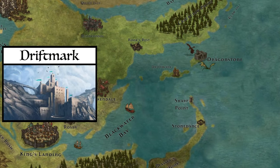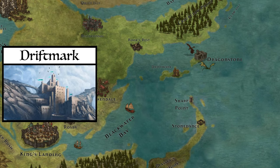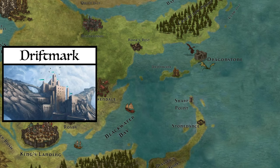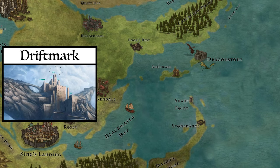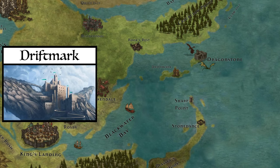The Island of Driftmark plays a unique and important role in the Dance of the Dragons, and the history of Westeros up until the end of the bloody civil war. It still functions as an important trading port and is the home of House Velaryon, but not as vital as it was during the early era of Targaryen rule.